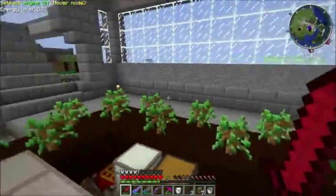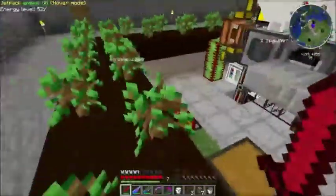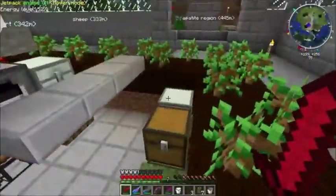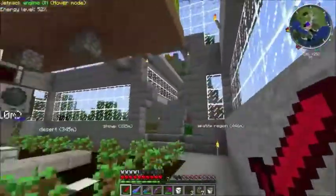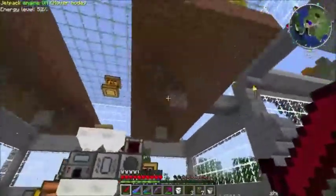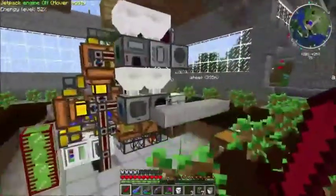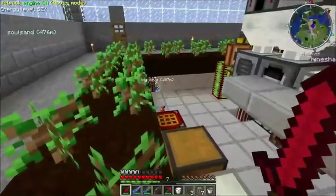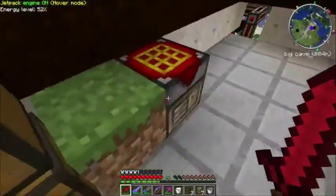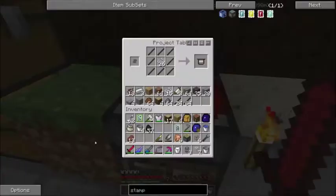Hello everyone, and welcome back to another episode of Feed the Beast Let's Play with Underscore. Once again we are on the Minecraft modpack. If you watch my multiplayer series, you saw me playing around with something called the Wrath Igniter for the purpose of making Dark Iron. I didn't really go into detail on how that is done on the multiplayer, so I figured I would go ahead and do that in my single-player series.